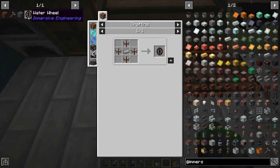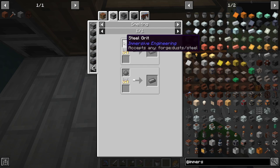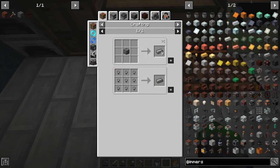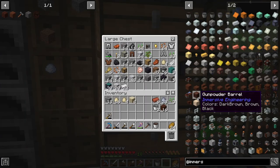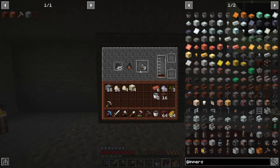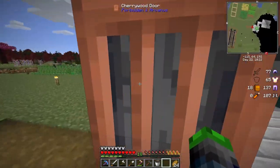Now we want to make a water mill but we're going to need some steel. How do we make steel? If we come over here to blast furnace — this is what we need. We need blast bricks, magma blocks, and nether bricks — super awesome because I brought back a whole bunch of netherrack. We'll throw some coal coke in here — it gives double the smelting time of normal coal — and this will smelt up while I go get some magma blocks from the nether.